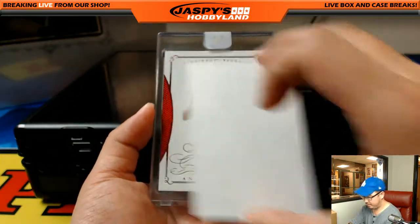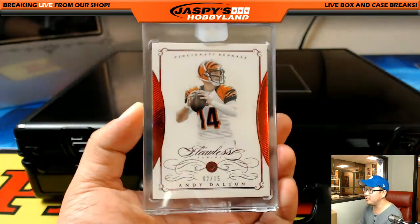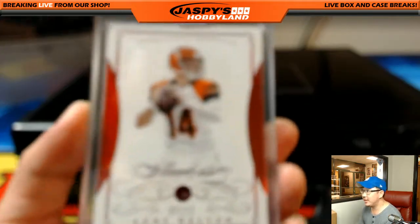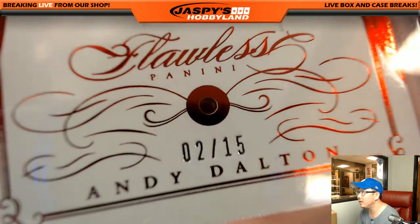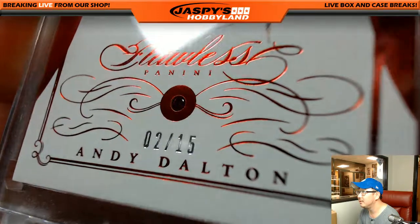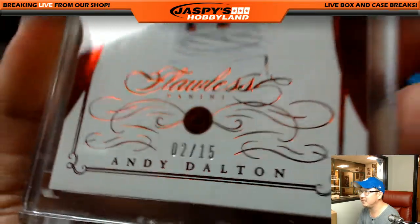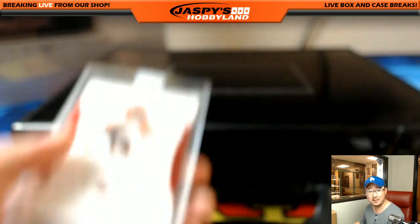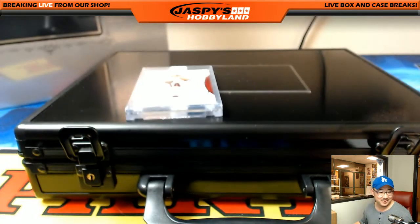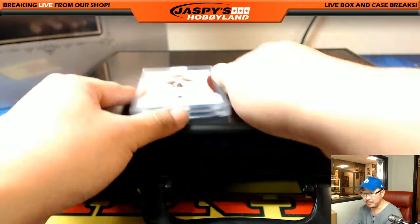Next one — bam! Andy Dalton, 2 out of 5. Let's do another super close-up — check out that Ruby, Ruby, Ruby. 2 out of 15. Only at Jaspi's Hobbyland do you get the super close-up. The Andy Dalton goes to Rory with the Andy Dalton Ruby.